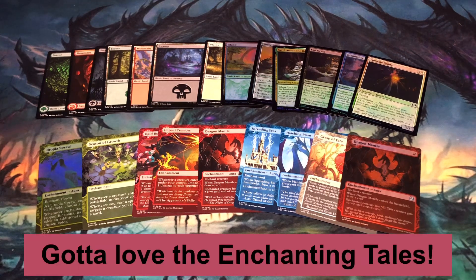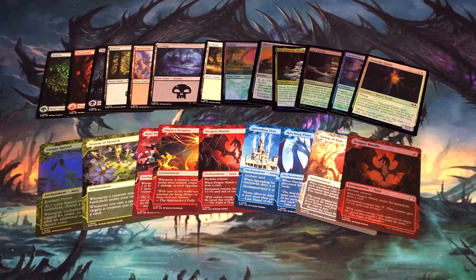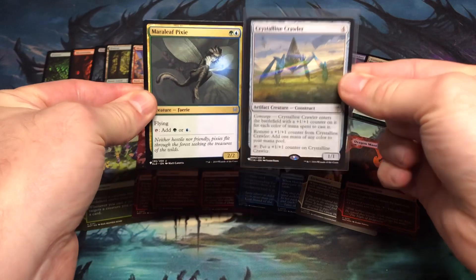I'm definitely not going to complain at all to pull more uncommons and rares out of bundles. I pulled nine foils comprised of two commons, five uncommons, one mythic, and one basic land. I pulled two cards from the list — one uncommon and one rare.